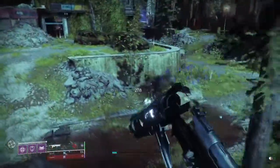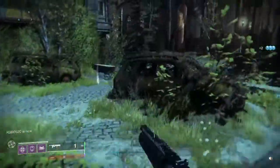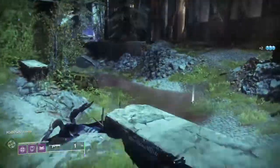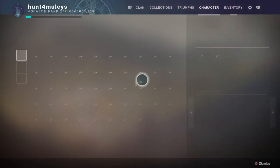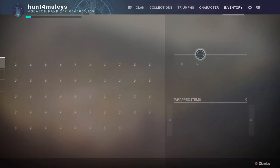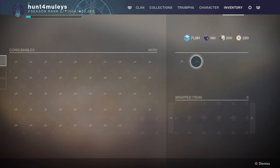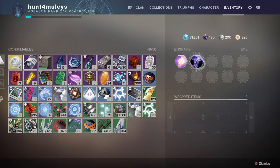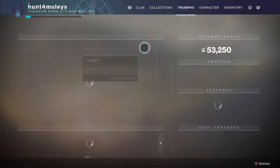Alright, so we're gonna talk about how to get Bolt Caster in Destiny 2. First off, you have to get an umbral engram.